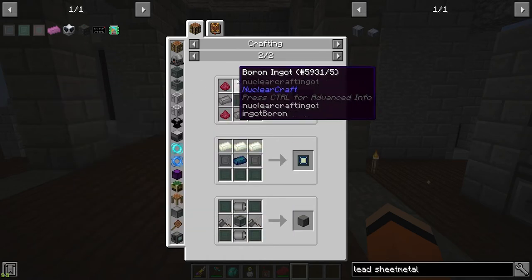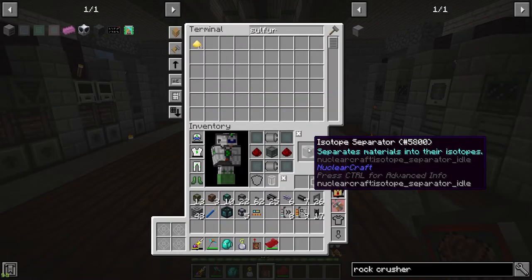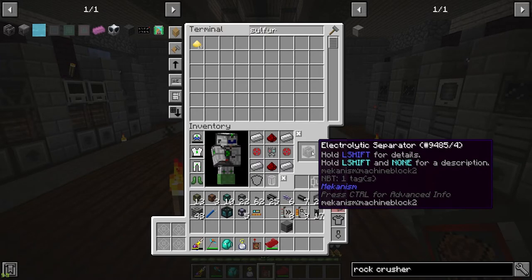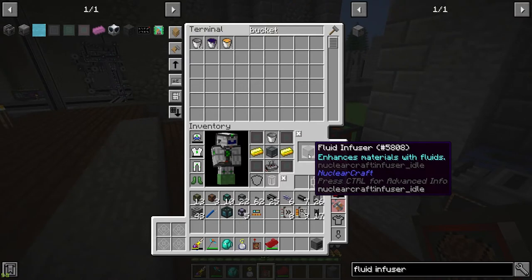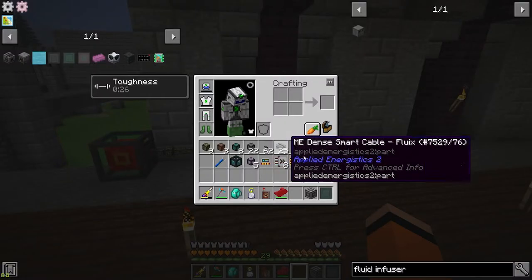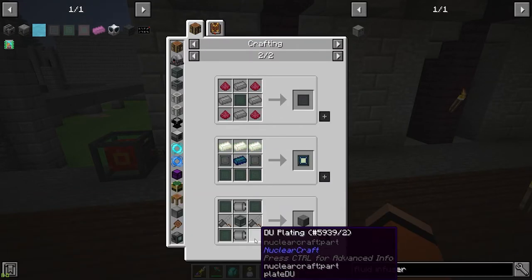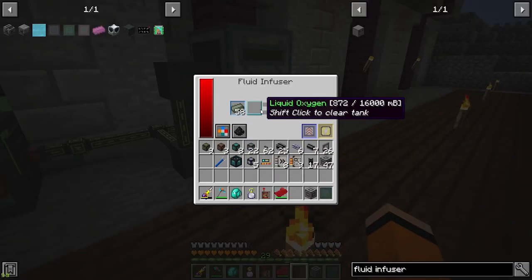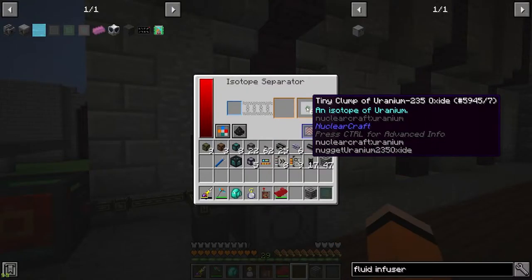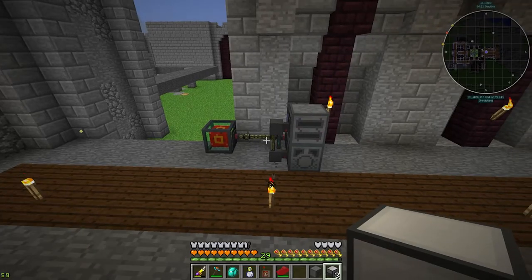Let's start with the DU first. We're going to need one isotope separator, one electrolytic separator for the oxygen, and one fluid infuser. I just noticed we need a little bit of DU plating for the rock crusher — four exactly — so I've quickly set up this to manually put oxygen and uranium together, which is going to get us the things for the DU plating, and once we get that we can start automating the rock crushing.